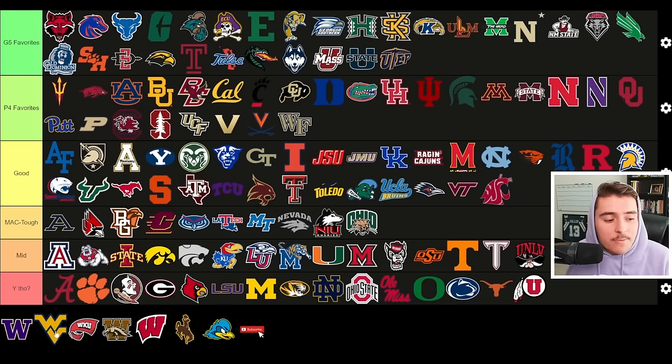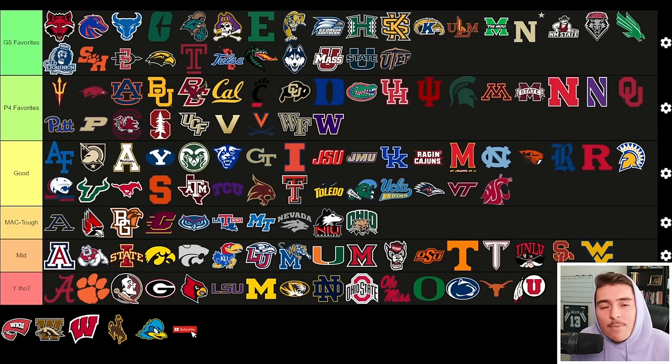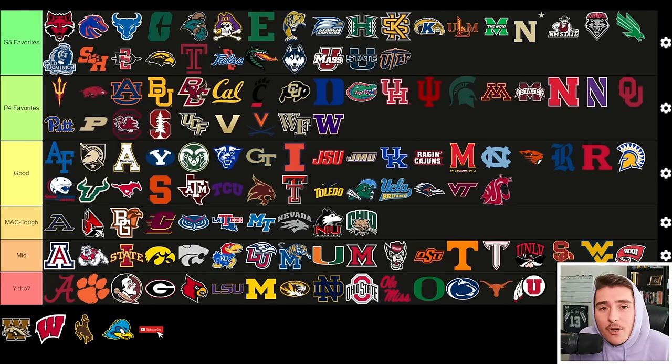I might catch some smoke for this, but Washington goes to Power Four Favorites — just after coming off the national championship game, this is not the same team. There is not one returning starter on offense and only two returning defenders, so they're realistically headed to the bottom half of the Big Ten. West Virginia looks good with Garrett Greene returning and added defensive experience — looking at an improvement from nine wins last year. Western Kentucky has been pretty competitive in Conference USA for a while, added TJ Finley from Texas State and other offensive pieces to replace Malachi Corley who went to the NFL — defense is the question, but a Conference USA championship is very much in the cards.